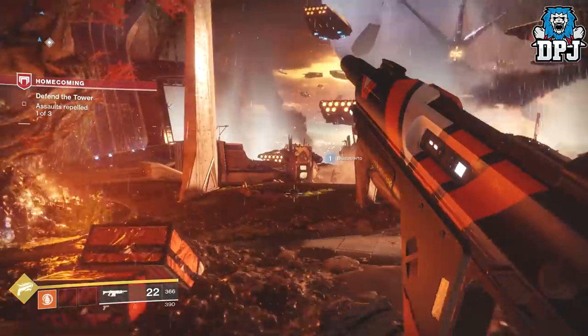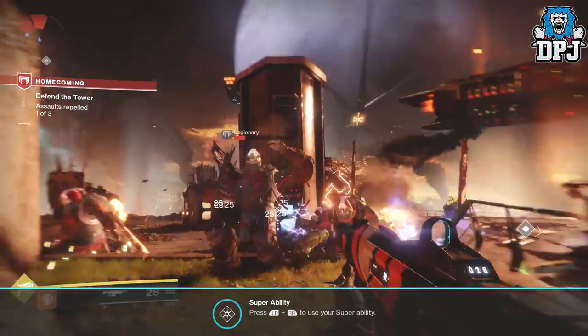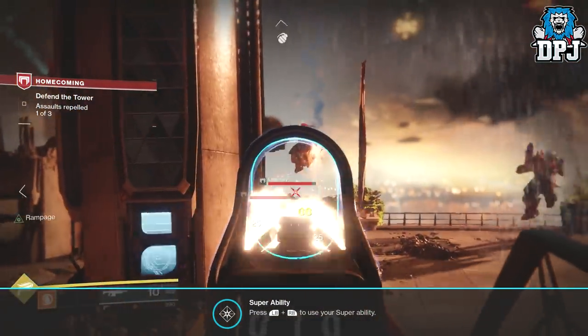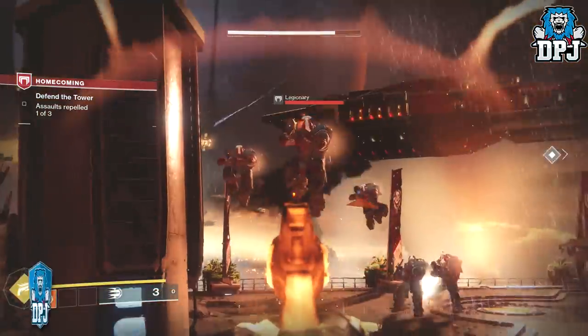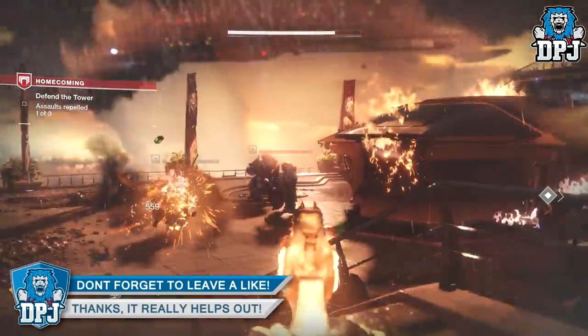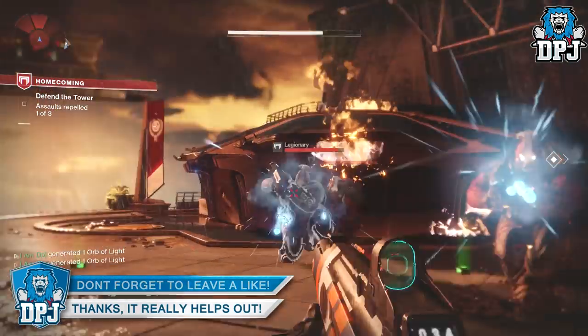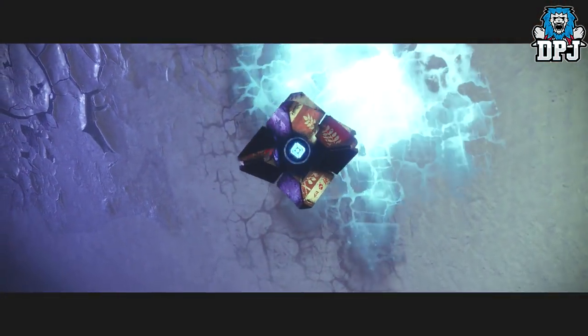Going into the first mission within Destiny 2, which is called Homecoming, you will notice depending on the class you chose that your subclass will be intact and active. Warlocks will have the Voidwalker, Hunters will have Golden Gun, and Titans will have the Striker. But upon losing your light, your abilities are taken away, including the original subclass abilities, which you then need to find.